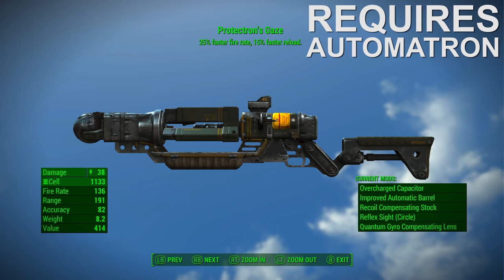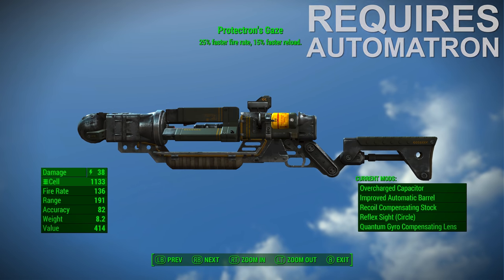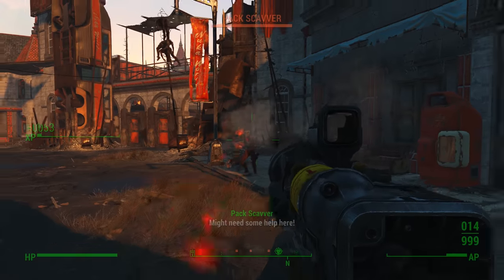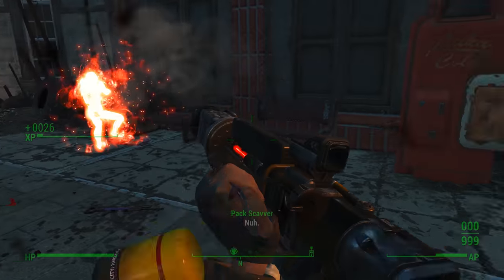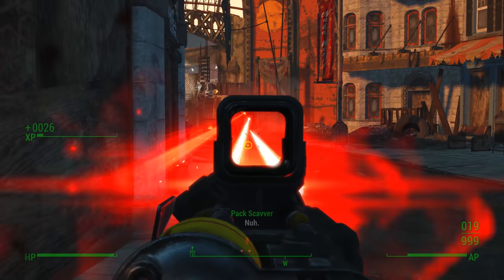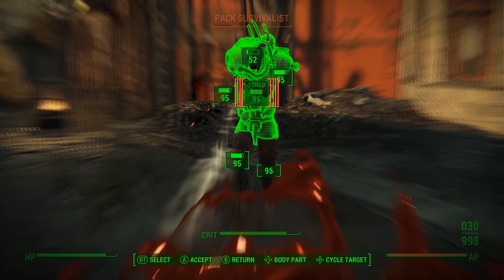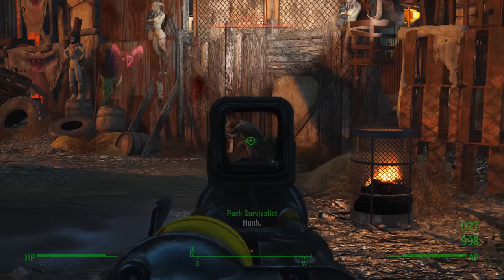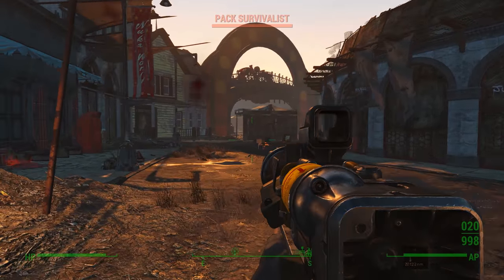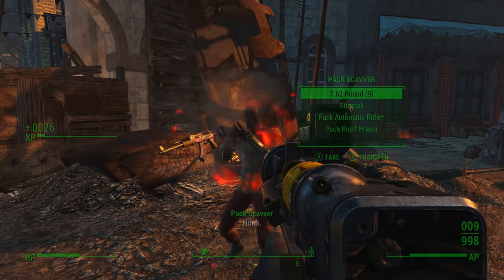Number nine, the Protectron's Gaze laser. The Protectron's Gaze is a unique laser from the Automatron add-on that's based on a weapon that appeared in Fallout 3. However, other than the beam splitter that it spawns with, the Protectron's Gaze from Fallout 4 doesn't really have much in common with the original unique laser from Fallout 3. Even still, like all laser weapons in Fallout 4, the Protectron's Gaze is an excellent weapon that should deal a respectable amount of damage. Out of all weapons that use fusion cell ammo, the standard laser weapons are among the best. What makes the Protectron's Gaze so special is that it has the Rapid Legendary effect, which improves fire rate and reload speed, making it ideal for converting into a fully automatic weapon.